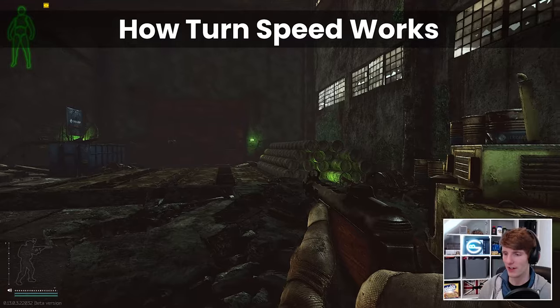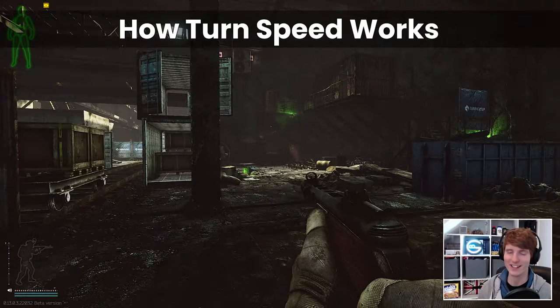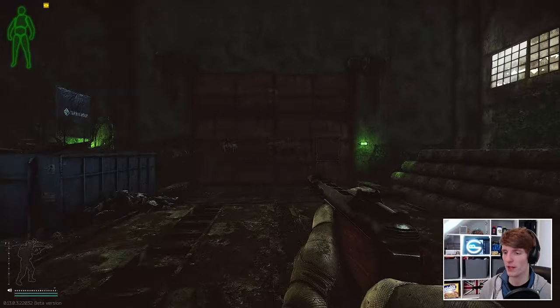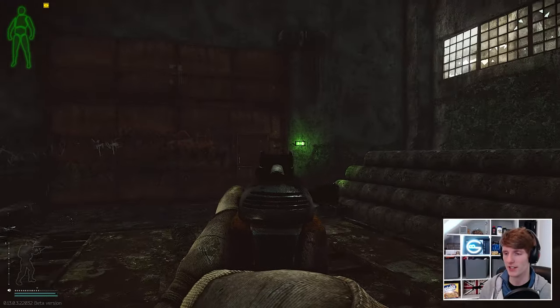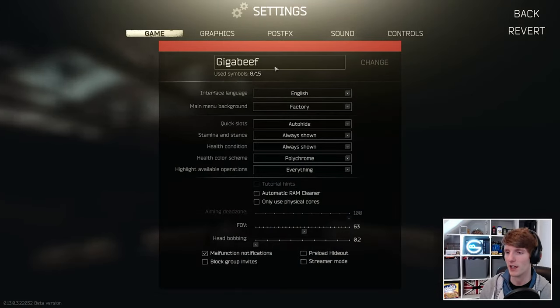We've loaded into an offline factory raid. There are basically two types of turn rate in Tarkov. There's one which is when you're point firing and just moving around normally — this is controlled by one sensitivity. Then the second one is when you are aiming down sights, and it does get a little bit more complicated than this, but broadly speaking those two types of aiming are set here.